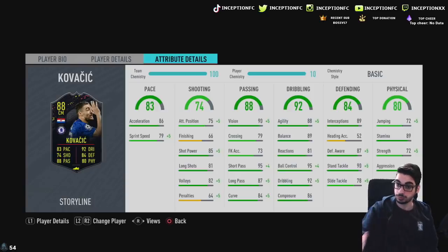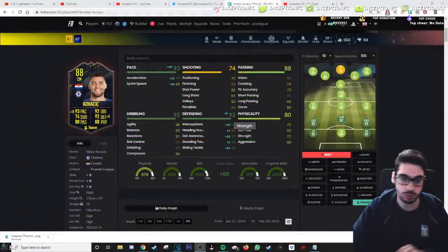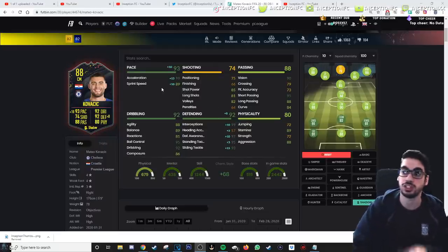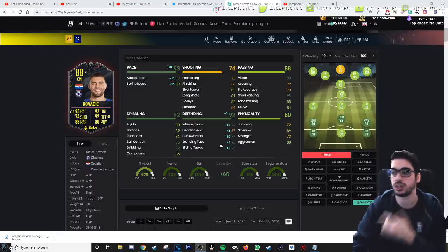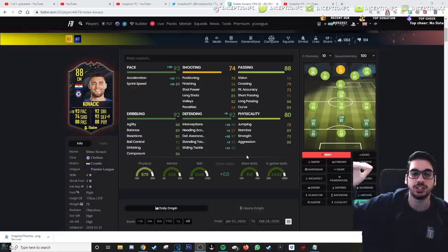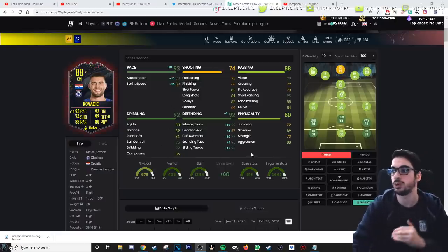On the defending stats — people will look at slide tackle and think it's really low, but in my genuine opinion if you slap a shadow chemistry style on this card, you're looking at plus 13 acceleration, plus 10 sprint speed, plus 15 sliding tackles, plus 5 standing tackles, putting him close to mid-to-high 90s as a CDM. And not only are you boosting defending, but boosting pace also helps dribbling and the physical aspect of the card.